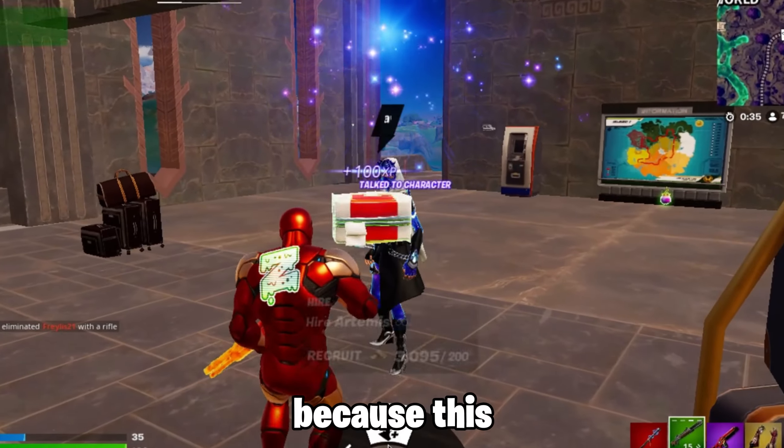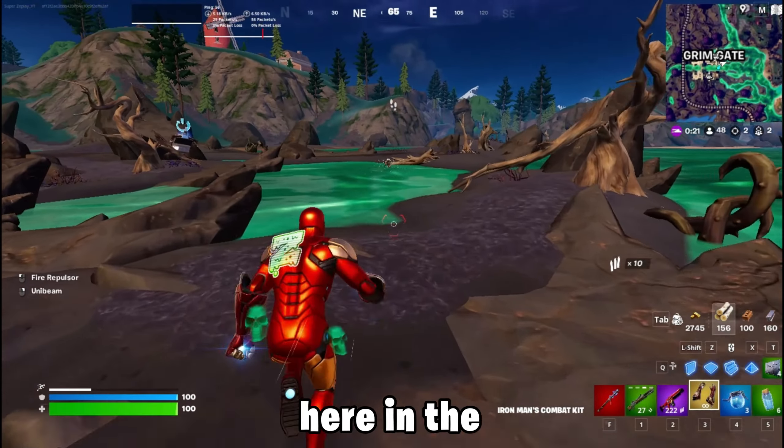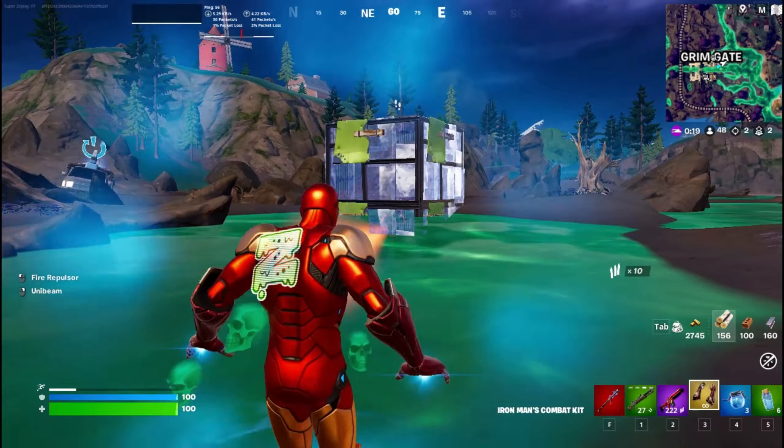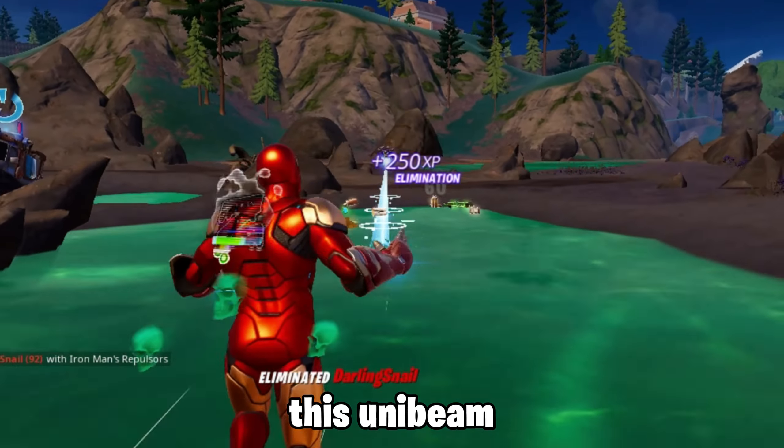Let me hire this NPC because it will scan the nearby enemies. Alright, someone is here in the water. Let me hit him with this Unibeam. What is just wrong with this Unibeam bro.